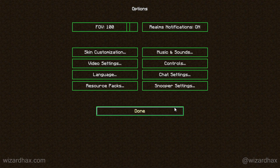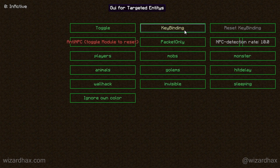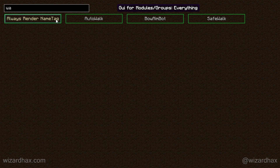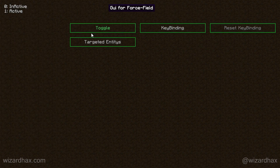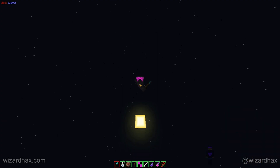Yo, what is up! Wizard Hex micro player here with the Minecraft 1.10 hack client Skill Client. As always with the micro client, there is a download link in the description. If you feel like a boss, head on over to wizardhex.com and download this one — wizardhex.com for everything.